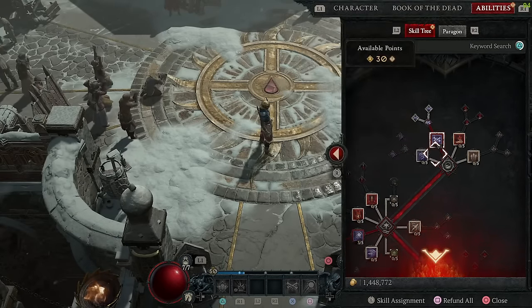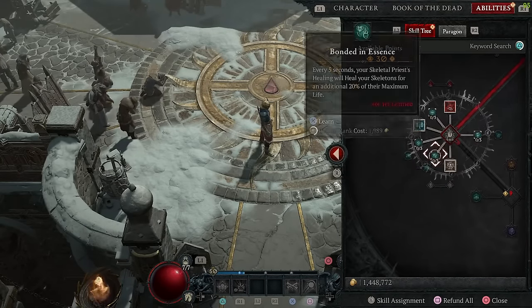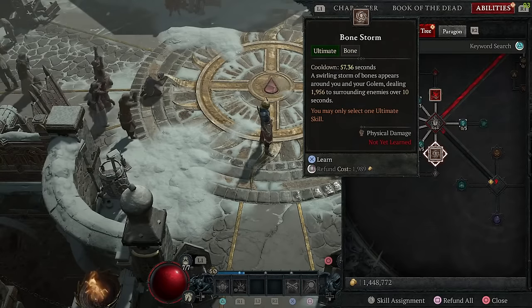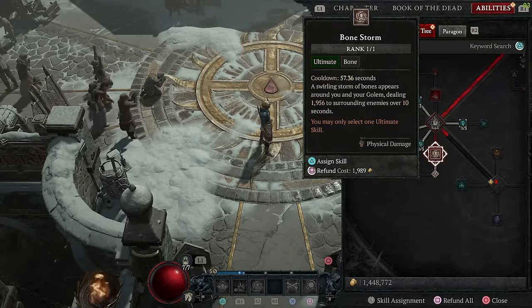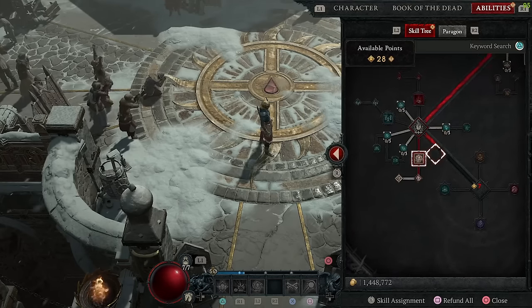We've unlocked our ultimate and we're getting pretty close to level twenty-five when we get our golems. Point twenty-five goes to bone storm — I want bone storm because it swirls around myself to deal damage to the enemy, but it also swirls around my golem once I get them, so I'm able to hit the enemy with double damage. Point twenty-six goes to prime bone storm and then point twenty-seven I go up and hit reaper's pursuit.